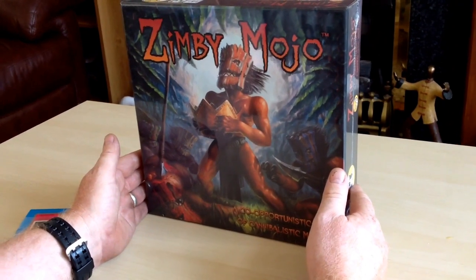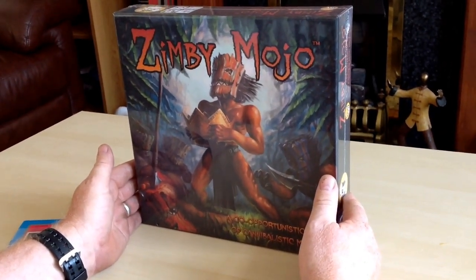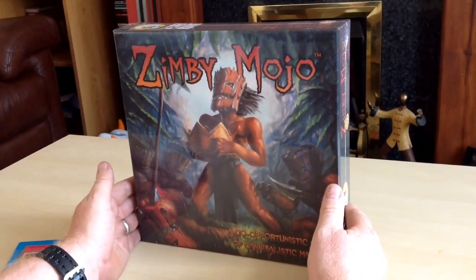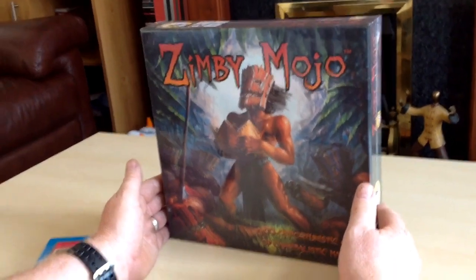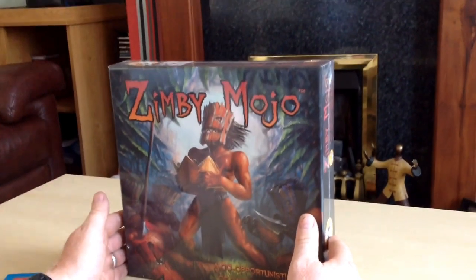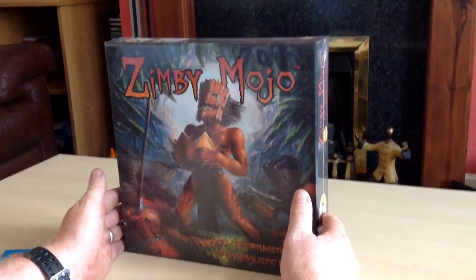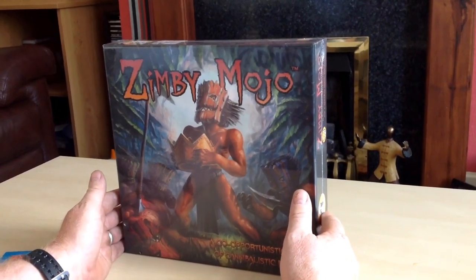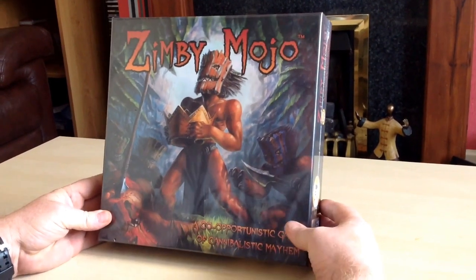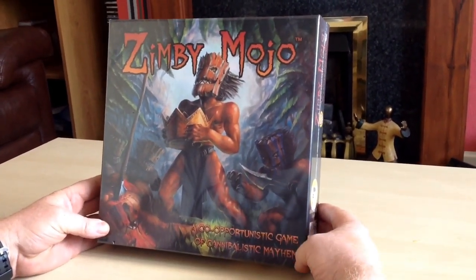Devious Weasel Games has put out some fantastic stuff so far. Shadows of Malice — this whole world and ethos with thousands of different types of monsters and a big mythical world to explore. There's also Seekers of a Hidden Light, an expansion to that fantastically regarded game — it's still over 8-point-something on Board Game Geek. And this is Zimby Mojo, the new title from Devious Weasel Games, a co-opportunistic game of cannibalistic mayhem.